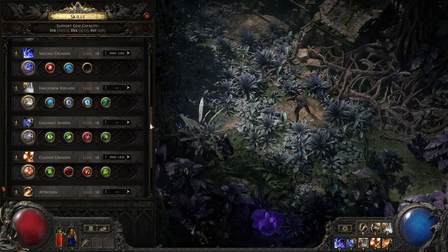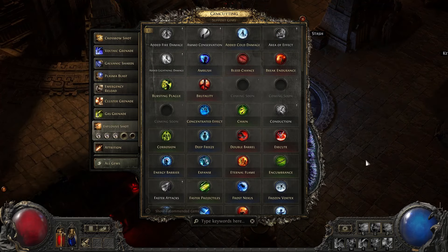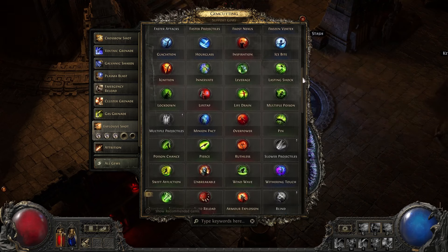If you want to stick with recommendations, it will work fine, but if you want to experiment more, uncheck the recommended button, making it possible to see the full list of support gems that can work with your skill.